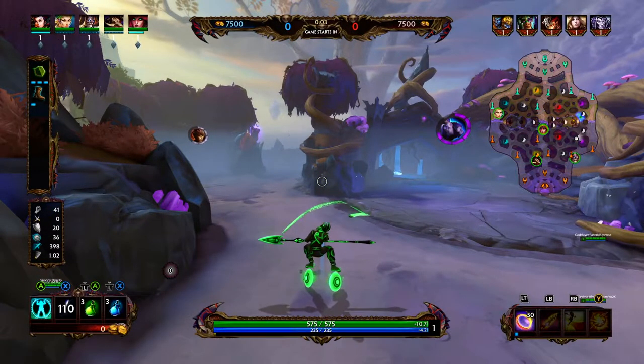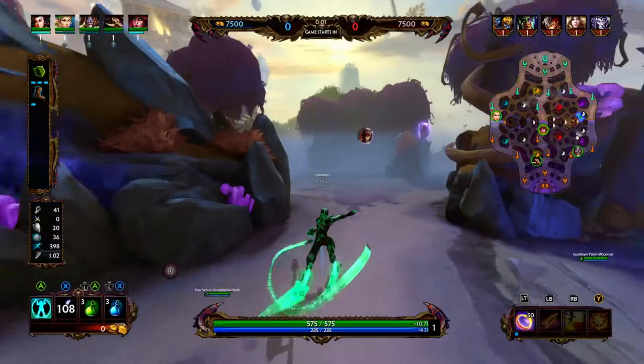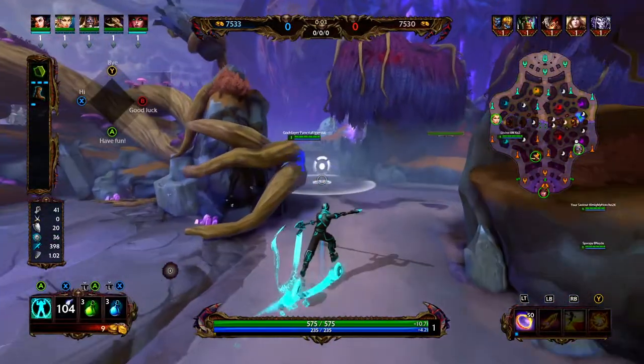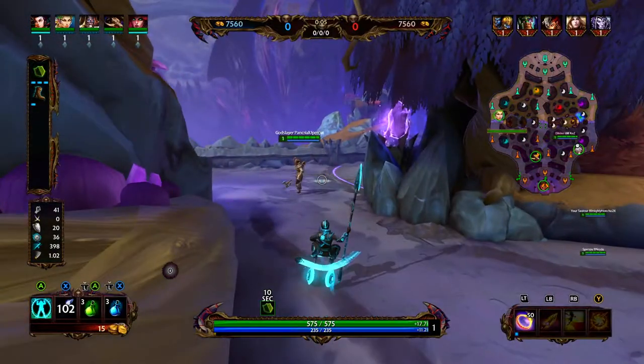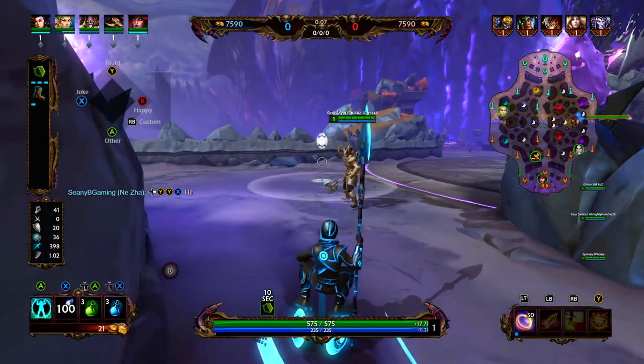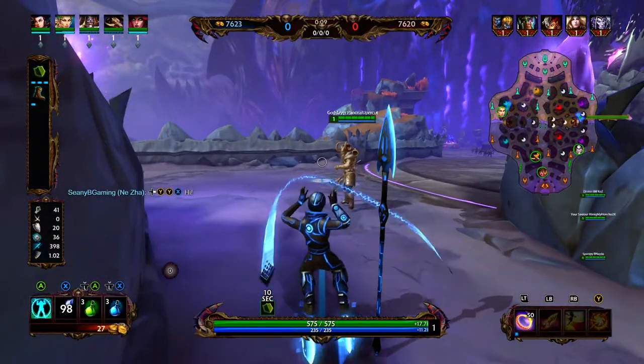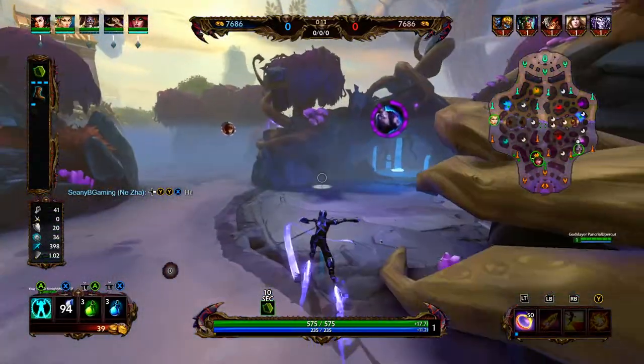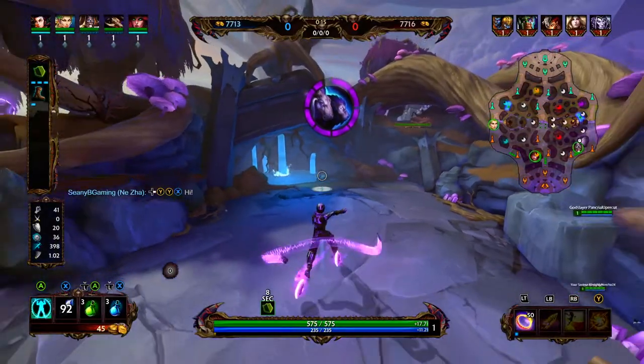So with Naja, let's just kind of go over her kit. Her 1 is a ring bounce. So if you hit one target and there's another target available, it's going to bounce between them. It's a very good ability for applying anti-heal, and it also applies a slow to the enemy gods.